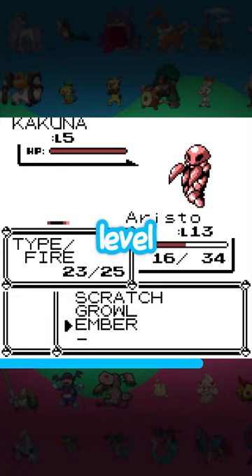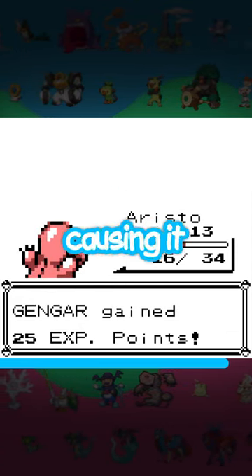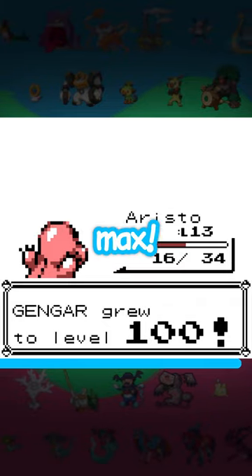Catch it, then switch level to Gengar. Since it's a level 1 Pokemon, its EXP will underflow, causing it to immediately level to max. Sorry Brock.